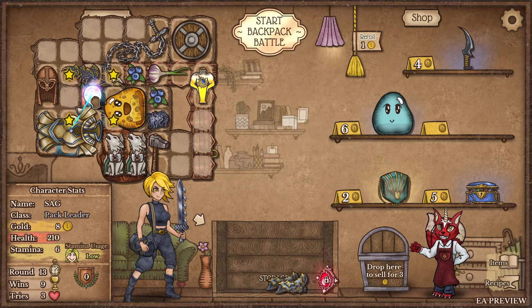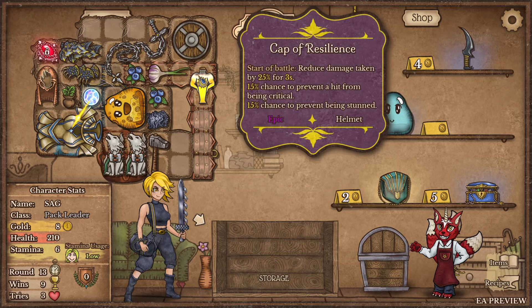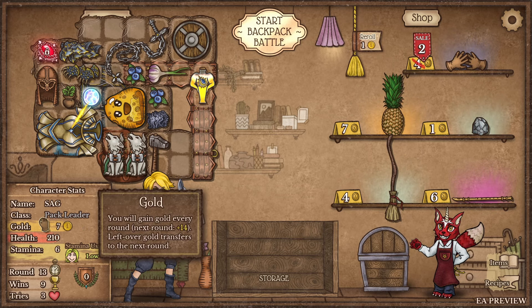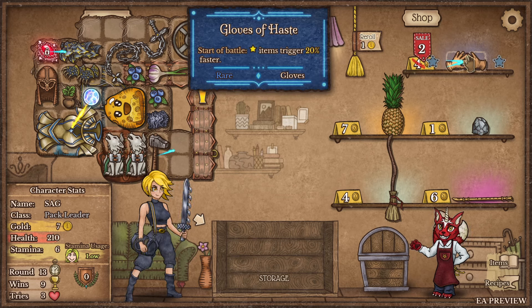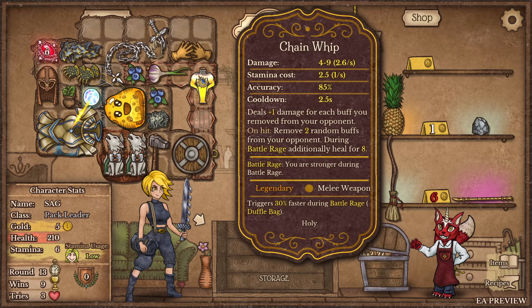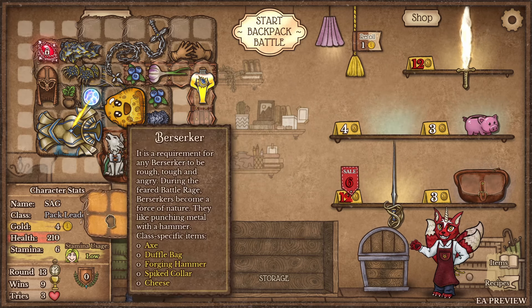Moon armor? Not on my watch. Oh dude - I turned into a pack leader! Axe, duffel bag, forging hammer, spiked collar, cheese - so cheese is specific to Berserker, very interesting. We haven't seen duffel bag either. Items trigger 20% faster. I kind of just want my chain whip to activate faster.